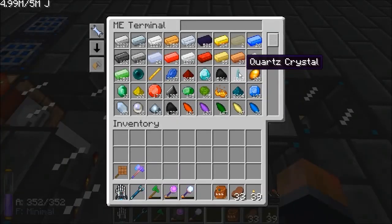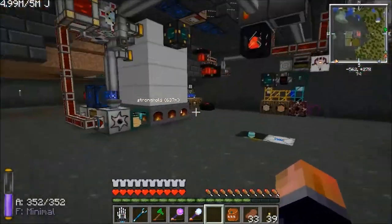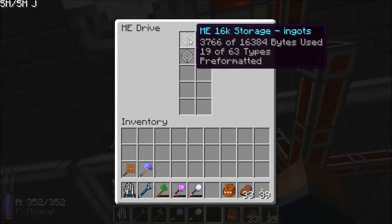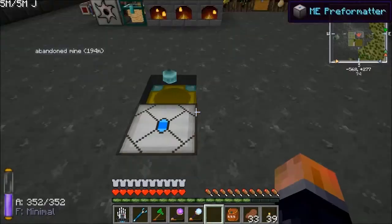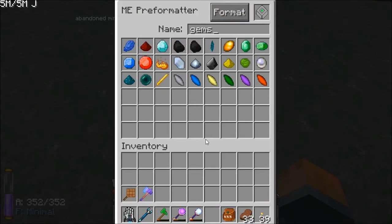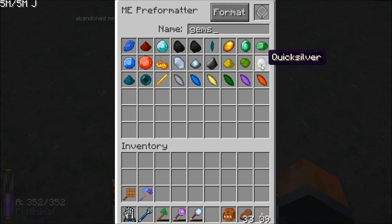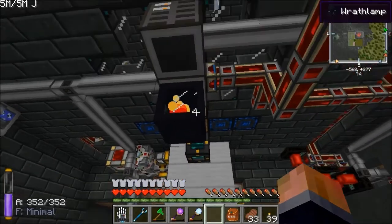If you have a look at my system here, I've added a third drive. We've now got Ingots, Gems, and Organic. Gems has got all that kind of stuff — Diamonds, Quartz, Thaumcraft stuff, Ender Pearls, Blaze Rods. I've thrown gem type stuff in there. Coal and Charcoal and stuff as well — Gems and Fuel, I guess.